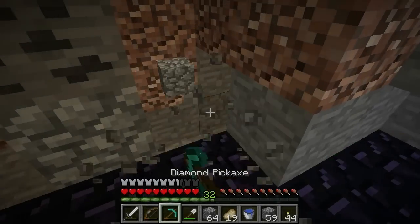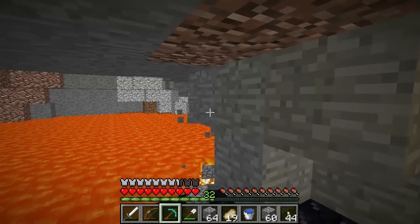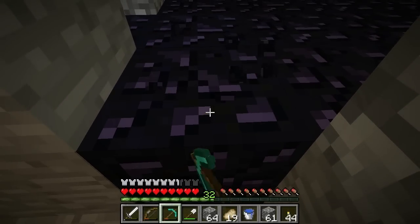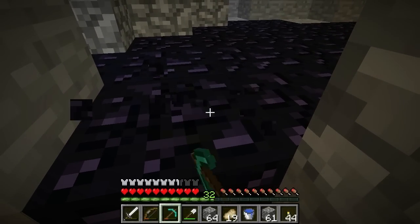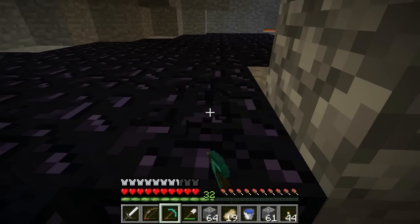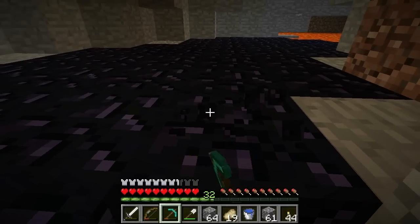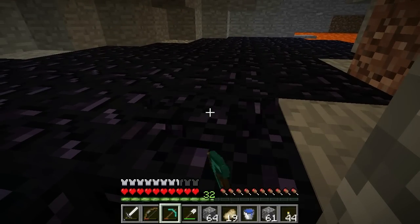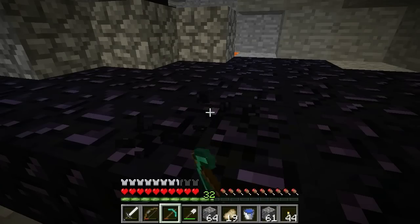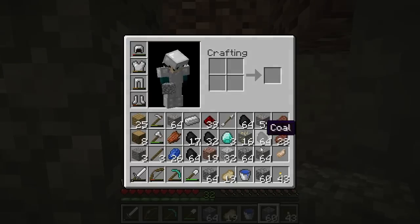We need four obsidian for an enchanting table. We're gonna need multiple enchanting tables because everyone's gonna want one, but I'm just going to try and get one now for the community area - I'll throw it down in the middle of the town that we've been clearing out. Maybe we might even be able to get to building something next episode. I've got something at the end of this episode I want to talk to you guys about, so I'm gonna skip over the last bit of caving and show you guys that I found one last cave.